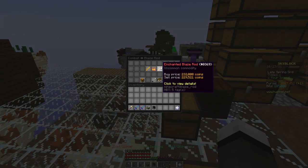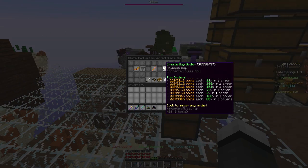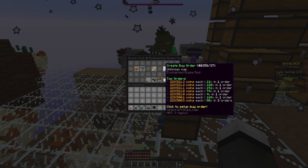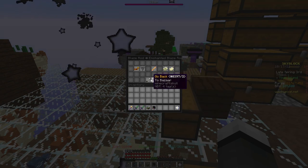Hey guys, and today I'm going over how I made over 100 mil of profit for 30 seconds worth of work. So if you saw my video yesterday, you knew that Blader's Rods were at an amazing price. Well, what I noticed when I made that video is there was a sell offer for thousands of them for only 3k coins more per.